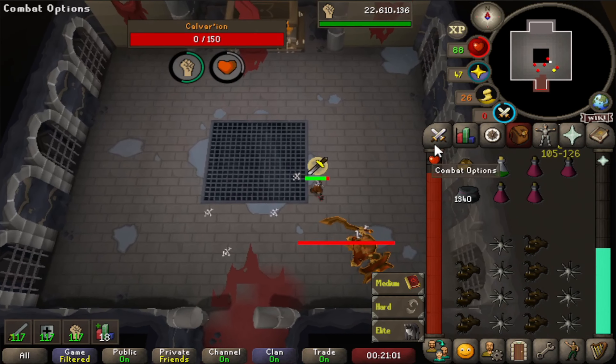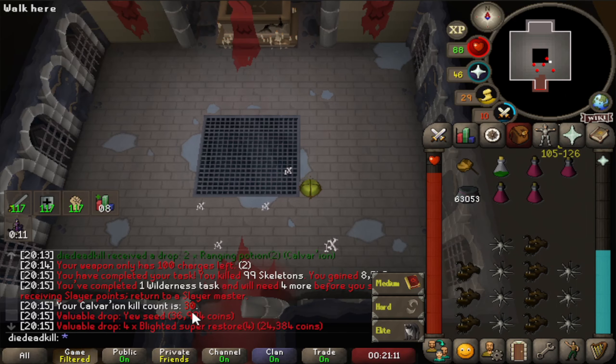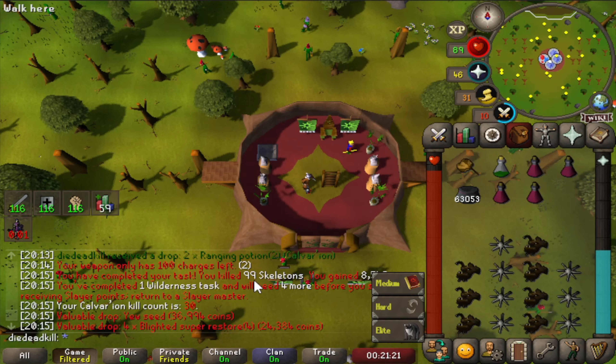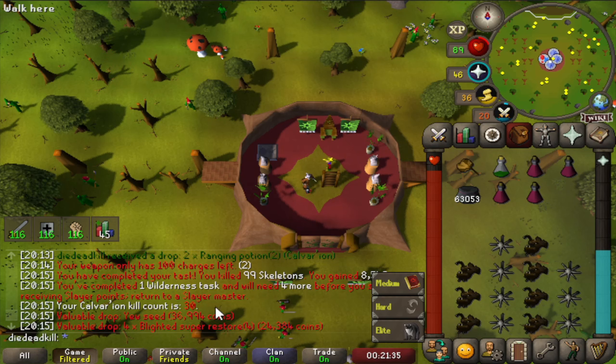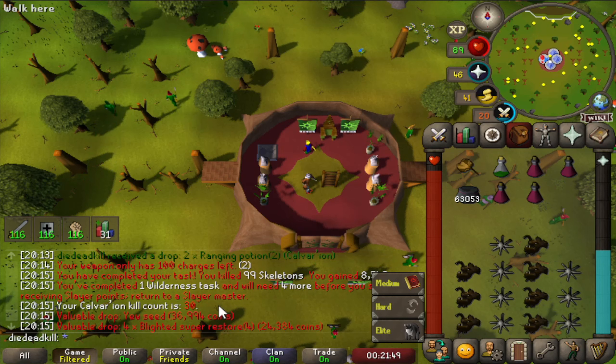That's the last kill we are going to do, as we have finished our Slayer task. We've gotten up to 30 kill count, so we only got 20 kills, because we pretty much got a full task of 99 Skeletons divided by 5 — because of the 4 Hounds plus Calvarian himself. So a small task, and I guess we're going to have the same at Spindel. I don't really mind this; it's just going to give us a little bit more variety in what we are going to do.